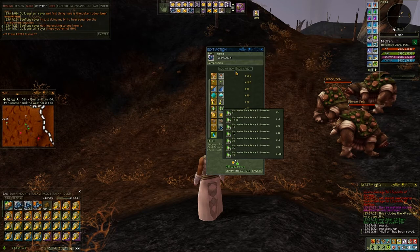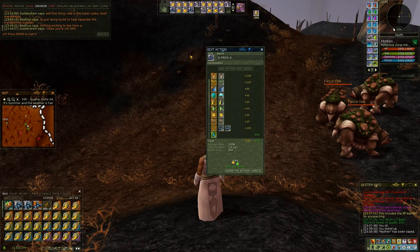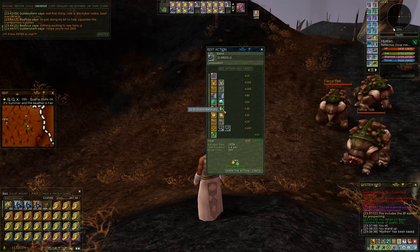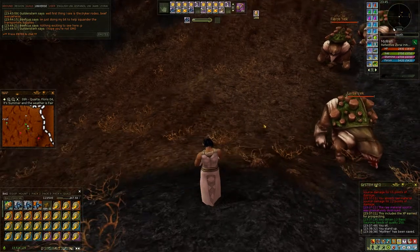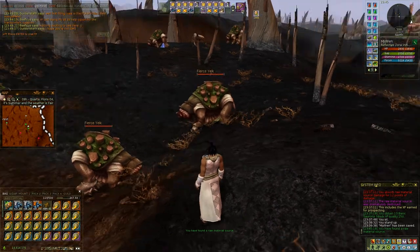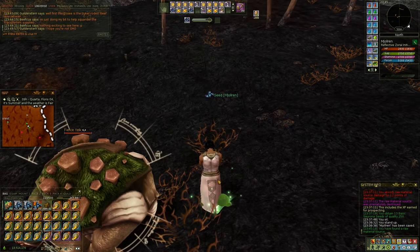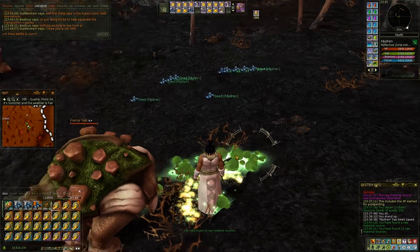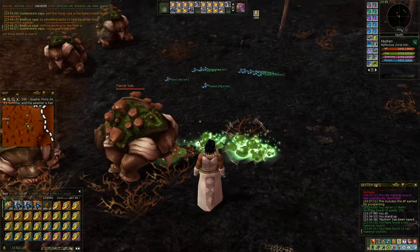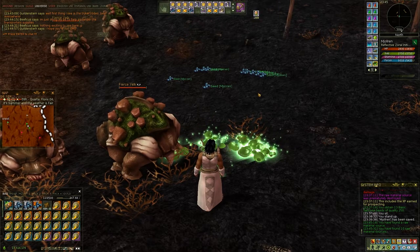Having only 1 or 2 extraction time is going to make your node end much too soon. The second prospecting action is really similar to the first, except it has no range. So I can do tricks like prospecting first with a nice 20m range, finding some nodes visible on my compass, and then once I've found something, go there and use this action on top of the node to get some more. If I deplete the deposit, I can simply reuse this action, find more nodes, move there and so on.